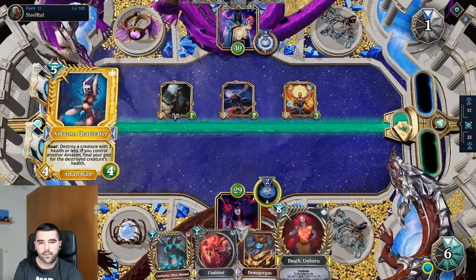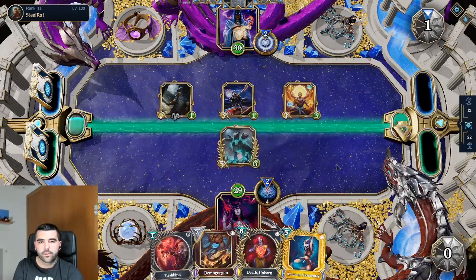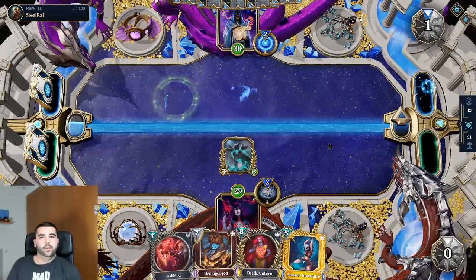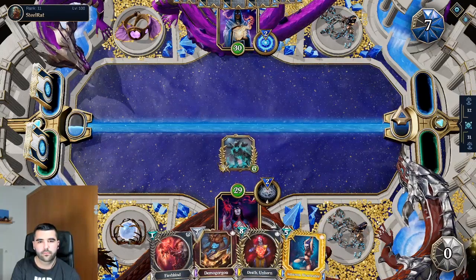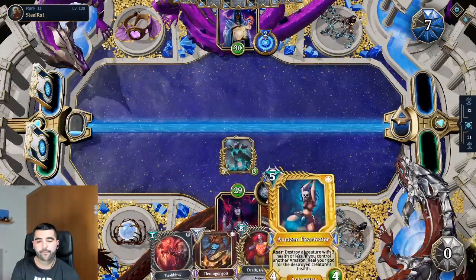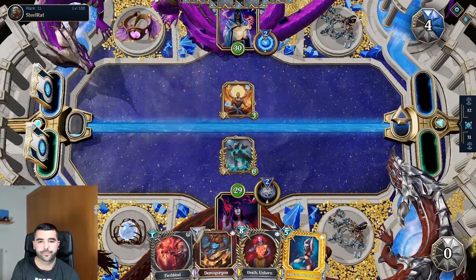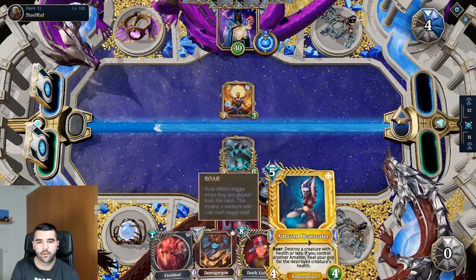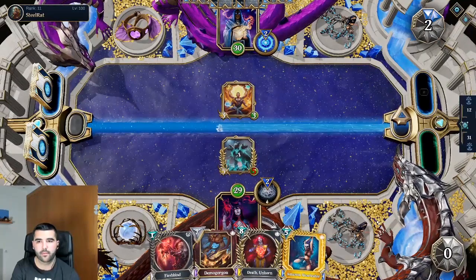So we're taking the Hydra next turn. We're probably gonna go for the flight. Probably gonna attack with the Cerberus first, then do Demogorgon and use it on this guy. But we could also do Heart Eater and then something else. He's not playing anything else — perfect. This is good — I'll take the Hydra. Two mana locks. I could kill it and draw a card but I'm not gonna do that. Cerberus would have hit either way. Next turn we can do Death and Born. We have another Hydra — we have a second Hydra in the deck.